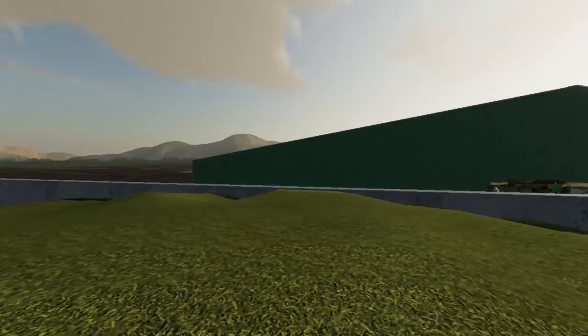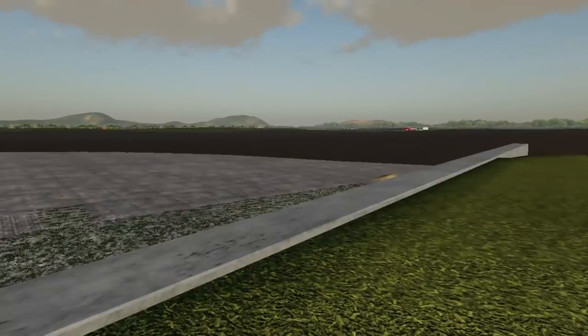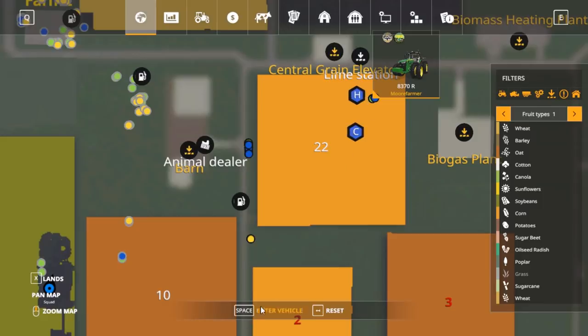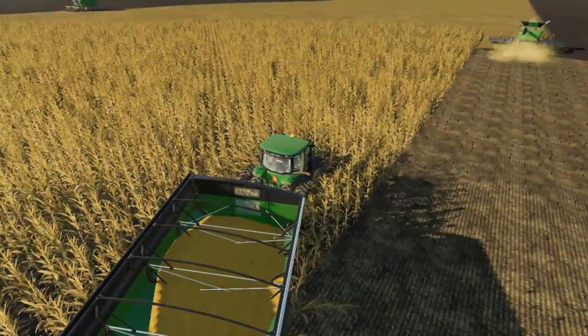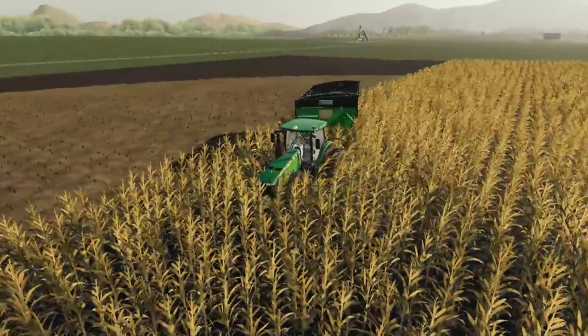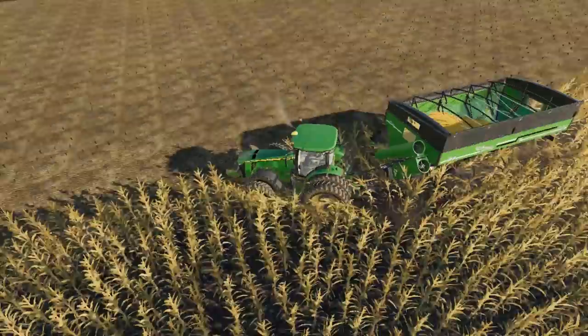We still got grass and stuff to pick up over there. Around the outsides of our fields here we've mowed all this down, so we've got all this area to get picked up. This was all our hay ground so there's nothing here anymore, but we're waiting on the time — we just kind of sped it up a bit so we could all sleep. So it's better. Turn this bad boy up here again.